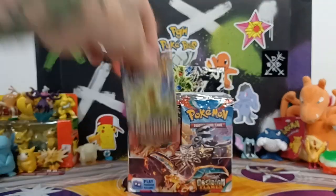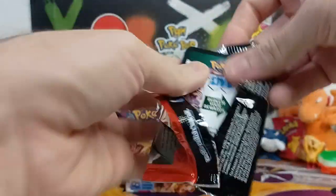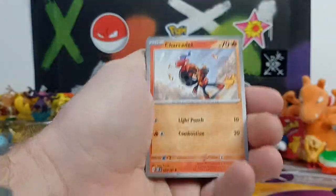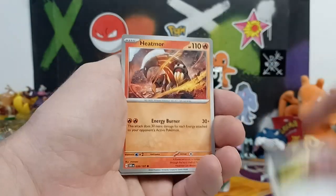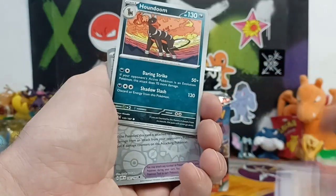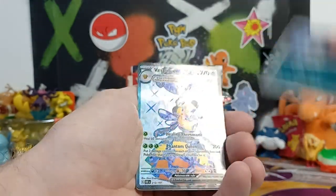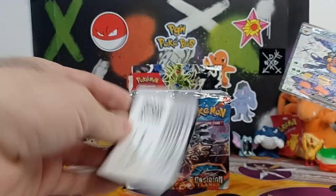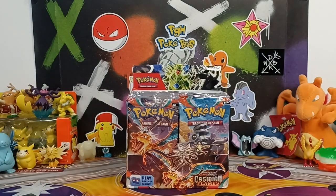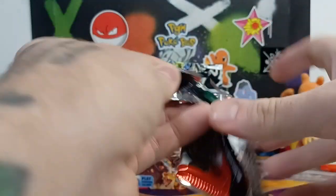Let's jump into it. We've opened up some Obsidian Flames packs on the channel — did like a three-pack blister as well as some sleeved products — so let's see if we can pull any of those four Charizards that are in this set. Starting off with a big hit: the Vespiquen! Very nice, that's definitely one of the top hits. First pack, first hit — I'll take it.